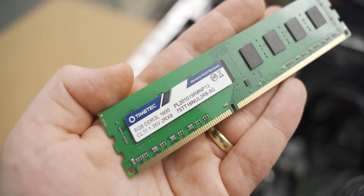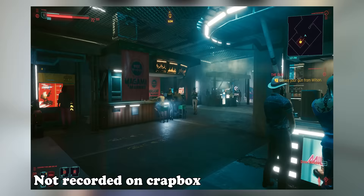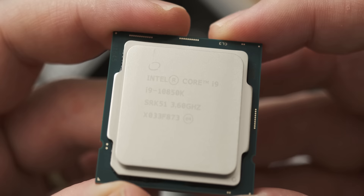Luckily the system does have 16 gigs of RAM in dual channel, but it's only DDR3L. For today's video I'm going to play Cyberpunk for about an hour and a half over various parts of the city to see how it affects gaming performance, then lock down a specific section for more testing. Finally, just to put into context how much of a CPU bottleneck there actually is, we're gonna take the RTX 2060 and put it in a more powerful system with an i9-10850K — a beast 10-core CPU — just to show how much this RTX 2060 is being held back.